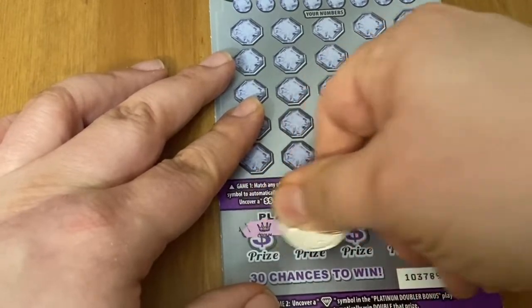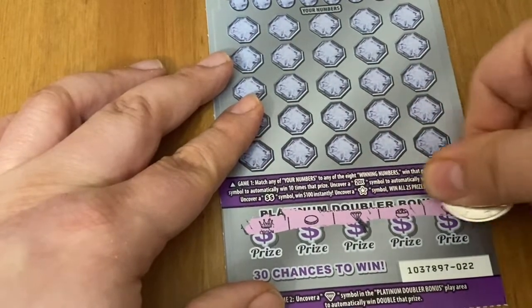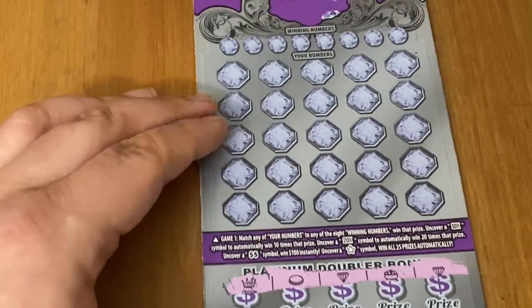Alright, let's see if I can find a diamond. There's a crown — oh, there's a diamond! We got a win. There's a coin, a diamond. So we get a win on the bottom — two wins on the bottom. That's a good way to start. Ticket 22, I'm liking it so far. Let's see if there's anything up top to go with it.